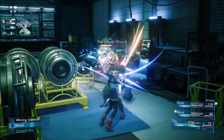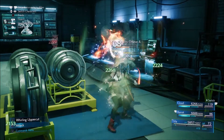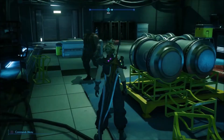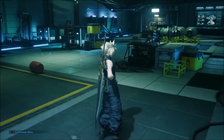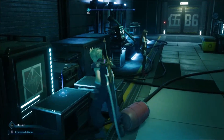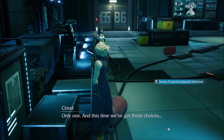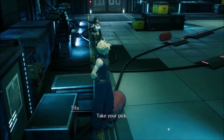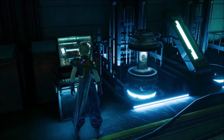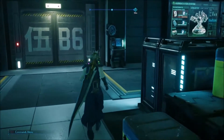Once these guys are defeated, we'll disable some more parts and grab our key card, which is just over here by Tifa. I chose to do the AI core again. Once you get that, head to the door and open it.